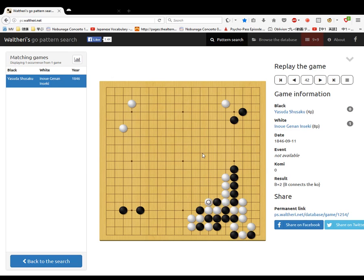Black can't connect because white will just take it, so black starts a ko fight. White takes, black cuts here — white has to respond — then black takes. White threatens to push out and surround these stones, so black says no. White takes, black threatens to take these stones again. White can't have that, and black takes.